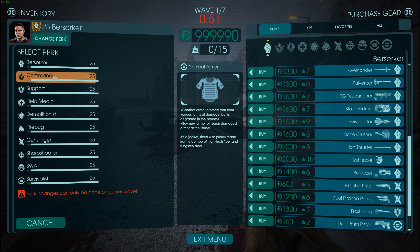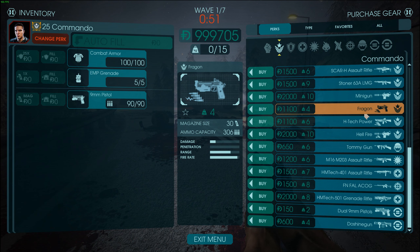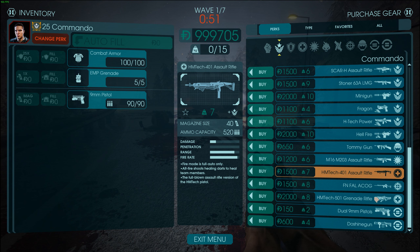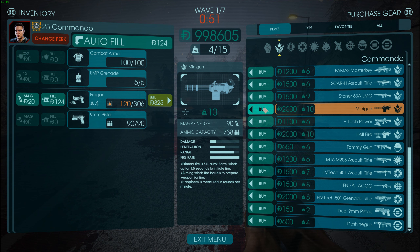That was it for the Berserker. Now let's go on to the Commando. For the Commando, we do have the Fragon, the H-Tech Powered Hellfire, and I think that's pretty much it — three weapons. Let's see what you are all about.